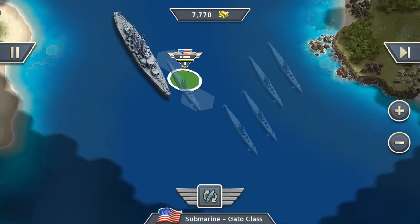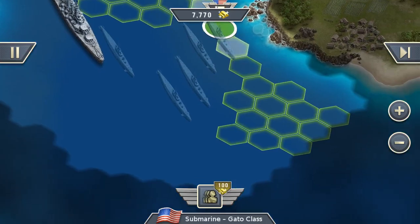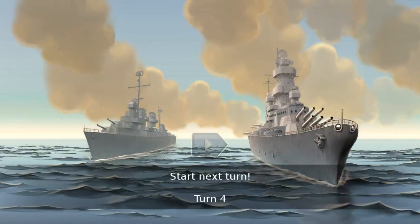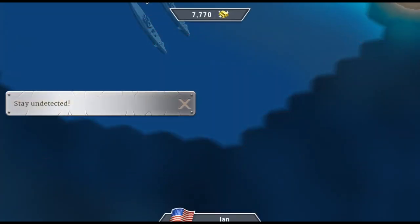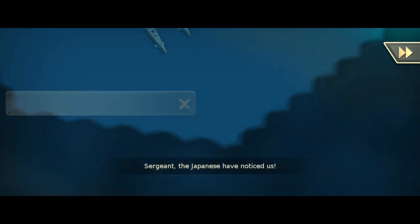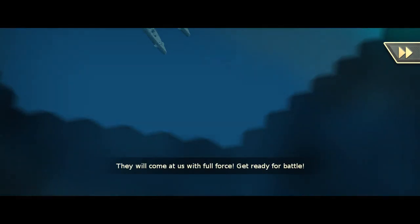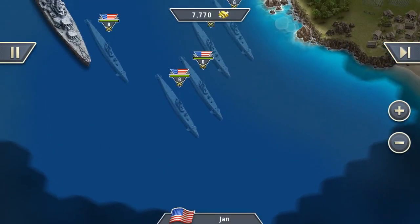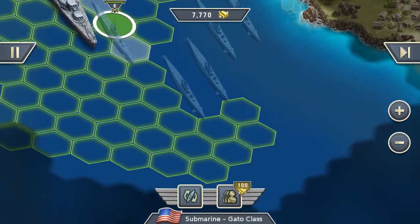The submarines are in position. Unfortunately, the enemy just used his Sonar and noticed one of our submarines. Now we won't get the secondary objective and we have to prepare for battle. But that's alright — we have quite some submarines waiting for our dear enemy.